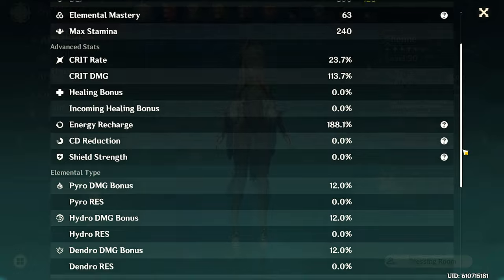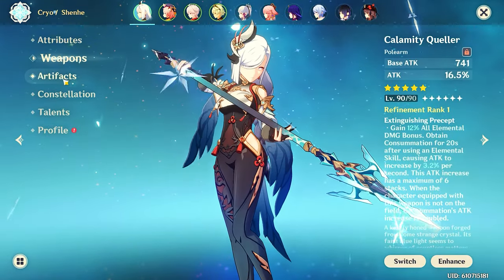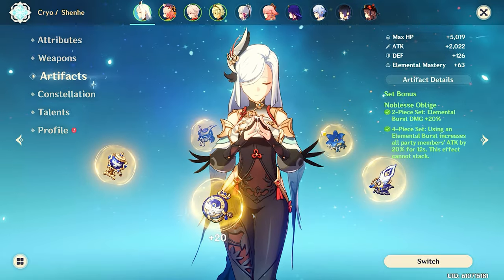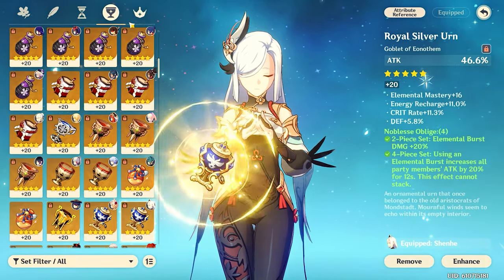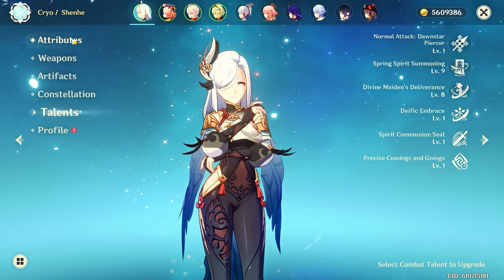This is my Shenhe's build — she's C1 with Calamity Queller on 4-piece Noblesse. I hope you found this video informative. I know it's a lot to take in, but thank you for watching to the end.